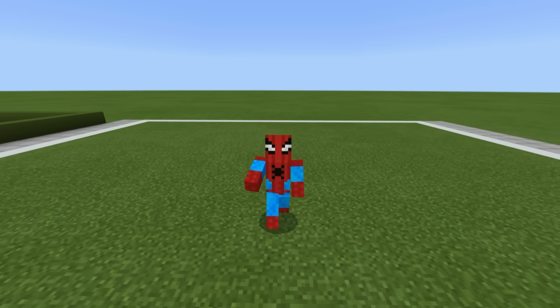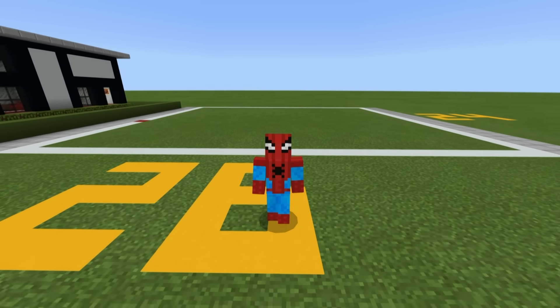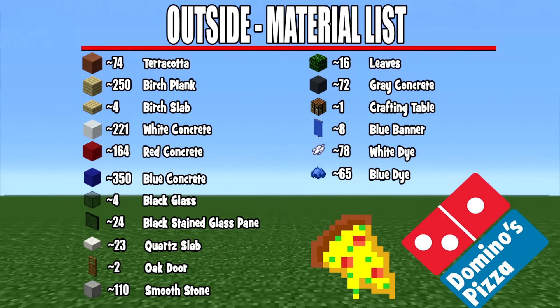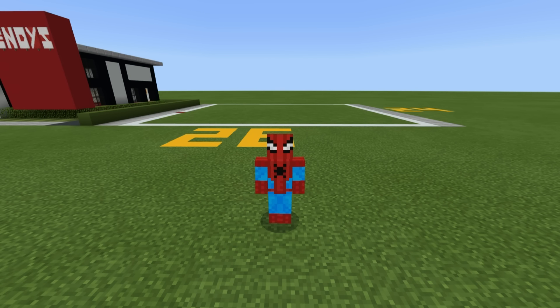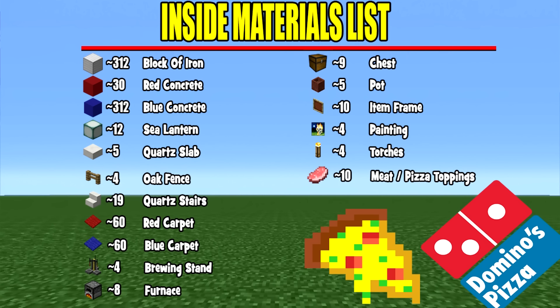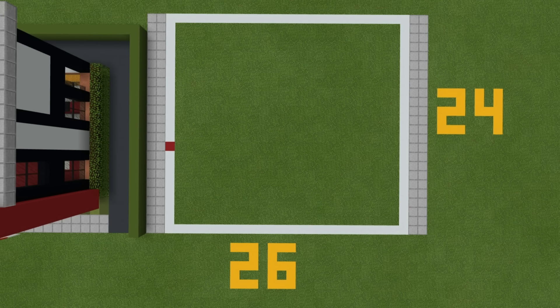Before we begin building, let me tell you how this is going to work. We are building Domino's in two separate parts. The first part focuses on the outside of the building, which requires all of the materials you can see on screen right now. Once we've finished with those, we'll work on the inside of our Domino's Pizza, which will require a whole different set of materials.